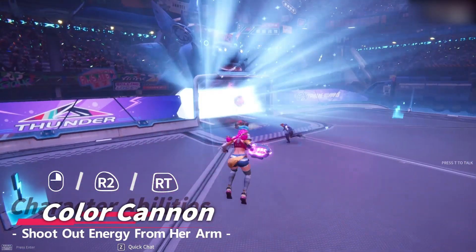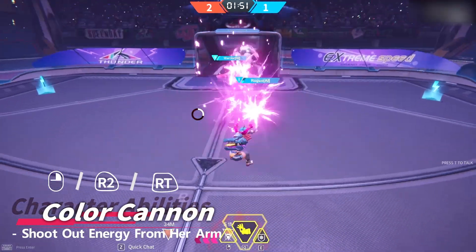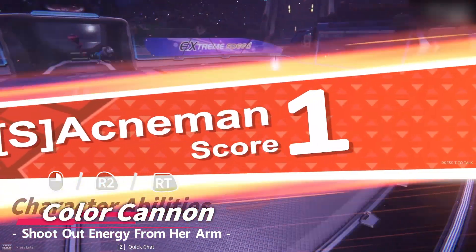One trick is to use Color Cannon immediately after a powerful shot to instantly get a charge and use it again. Color Cannon can also offer great support in defense.